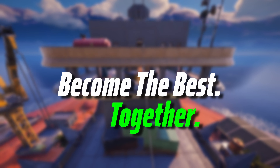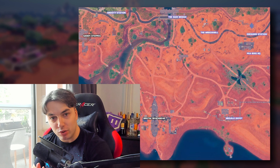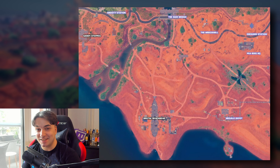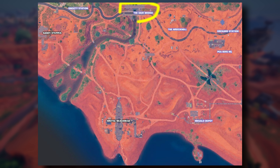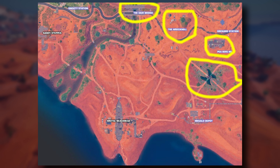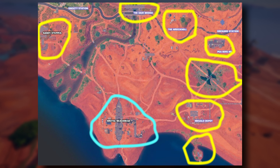First up, we're splitting the POI into different areas so it will be easier to analyze each. I chose to zoom out a little further on the map because there are so many car spawns that getting to Brutal Beachhead itself is pretty simple even if you drop slightly further away. However, I only took drops that allow you to reach the boss fight before it's over, because once somebody got that Mystica, it's pretty difficult to destroy it. The areas are: the Dam Bridge in the north, the Rack Mill, P-Boys HQ, the Big Oasis, Megalo Depot to the east, Small Oasis below that, Sandy Step, and of course Brutal Beachhead itself.